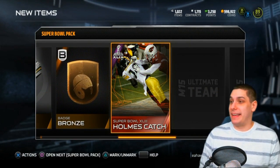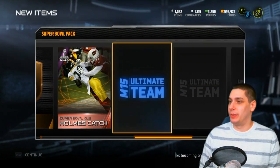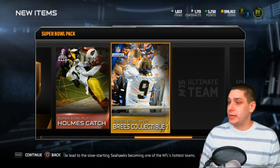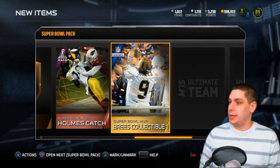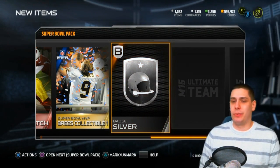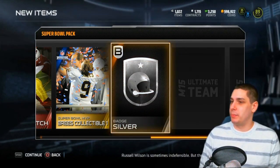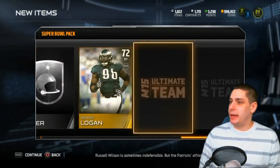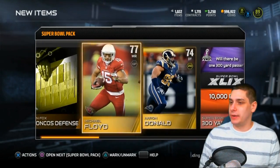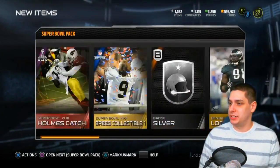Santonio Holmes catch - I remember that was a ridiculous catch in the Super Bowl. We get a Drew Brees collectible. I don't know what that's going for - let me know in the comment section if you guys have any idea. My guess is not very much because I don't think Drew Brees cards go for very much. Silver badge, Benny Logan, another silver badge - so we got a couple of silver badges in this one at least, not just all bronzes. But so far nothing great as far as pulls go.